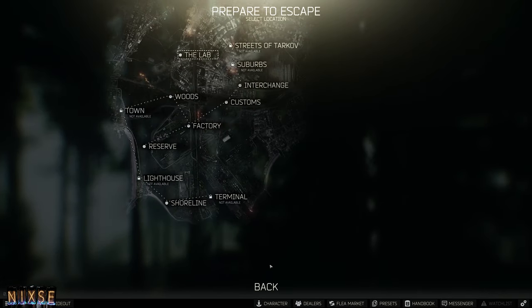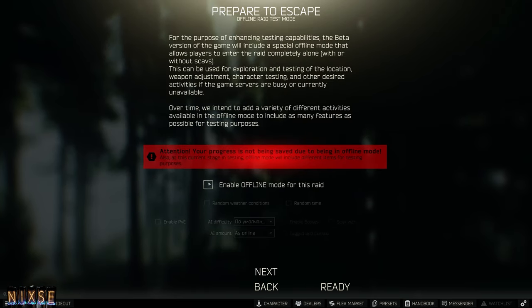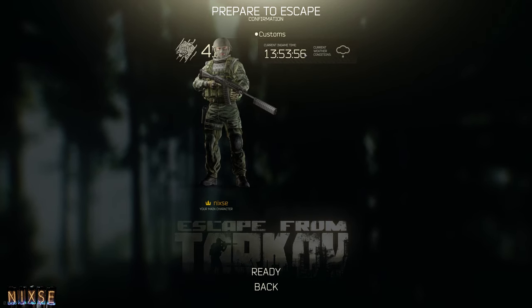Tip number two: offline raids. Offline raids are an excellent tool everyone can benefit from. They allow you to go into a customizable raid on any map with no other players and no risk to your gear — the downside is you don't gain XP and you don't keep any loot. Use them to learn a map for the first time, locate extracts, learn loot spawns, scav pathing locations, or check changes to a map before diving into an online raid. You can also enable scav bosses to practice fighting them.